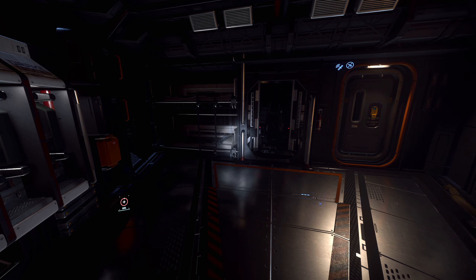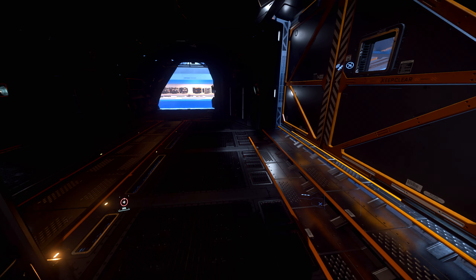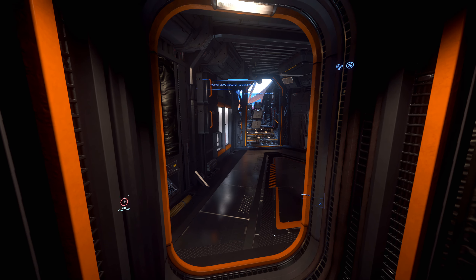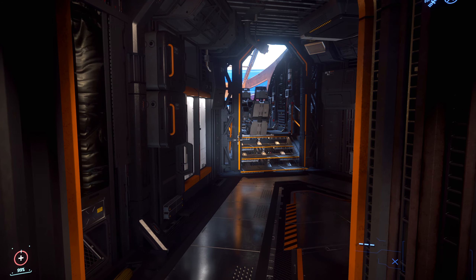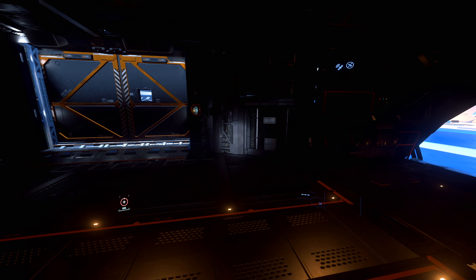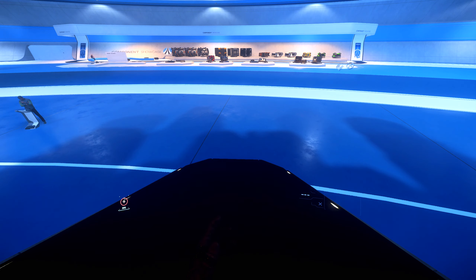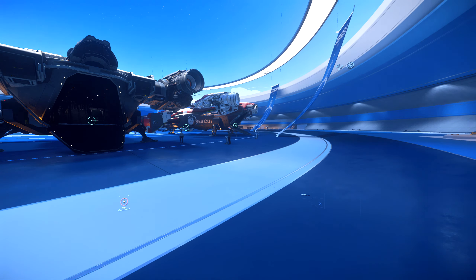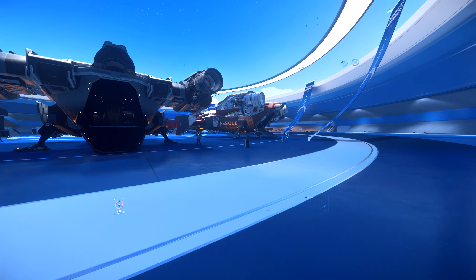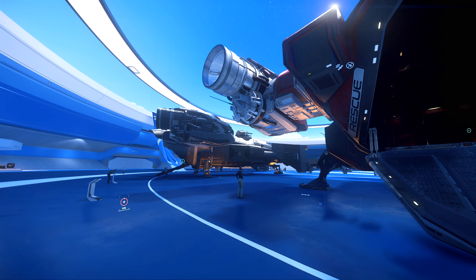The Cutlass Black has one pretty big problem — it has no secondary entry or exit method. The only way to get out is through the main door, and if that's blocked, glitched, or there's a fire, there's no other way out. Drake doesn't have ejection seats either. Compare that to the Freelancer or Constellation which both have two methods of entry and exit. But overall, if you're looking for a good ship that can do a lot — cargo, fighting — the Cutlass Black is amazing. I cannot recommend it enough.